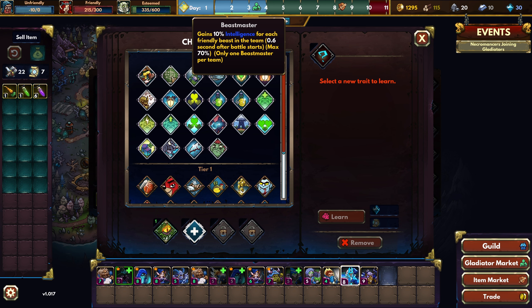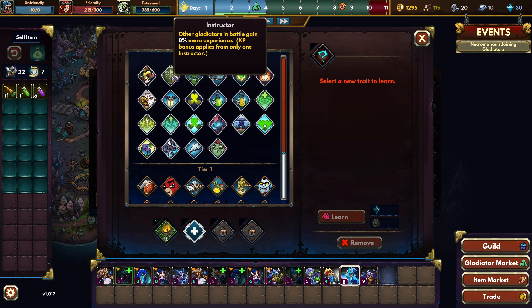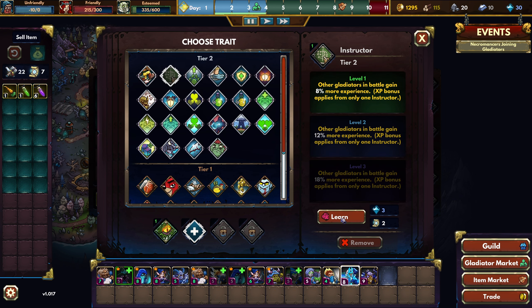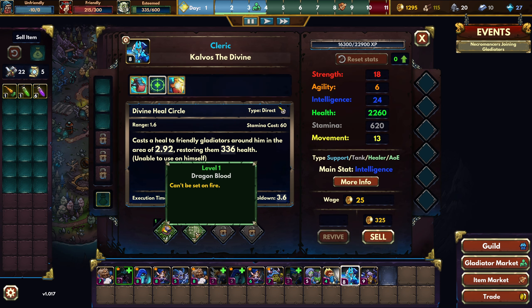Gains 10% intelligence for each friendly beast on the team. Other gladiators in battle gain more experience — hey, maybe I'll get this. Maybe I'll actually just get that — Instructor. I don't have this on anyone. Let's get Instructor, why not? There you go. I will probably use him. We'll see how this is going to work combined with the tanks.